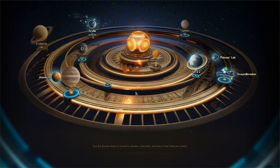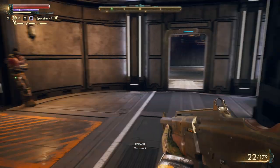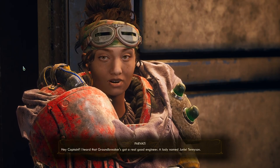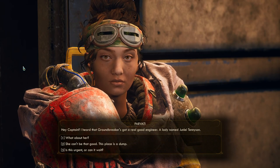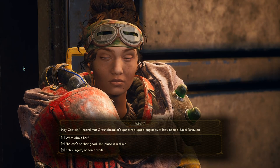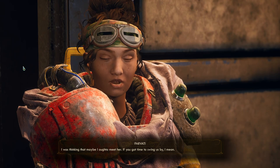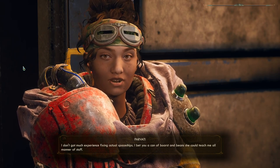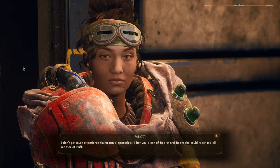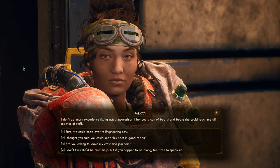The Groundbreaker has approved our request for docking, captain - you're free to disembark. Hey captain, I heard the Groundbreaker's got a real good engineer, a lady named Junle Tennyson. I was thinking maybe I ought to meet her if you got time to swing us by. I don't got much experience fixing actual spaceships - I bet she could teach me all manner of stuff. Sure, we could head over to engineering - maybe not the first thing we do but we're going to make time for that.